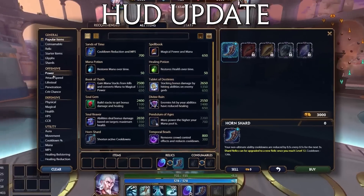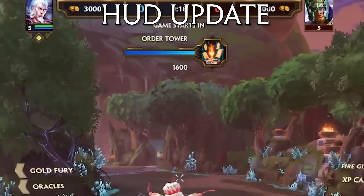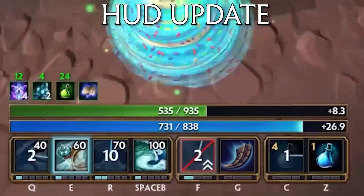Moving into some more gameplay-focused changes, first up we have the HUD update, which I have a full video on already — I'll link that down below — but essentially the HUD is now more customisable and features a more minimalist design than before.